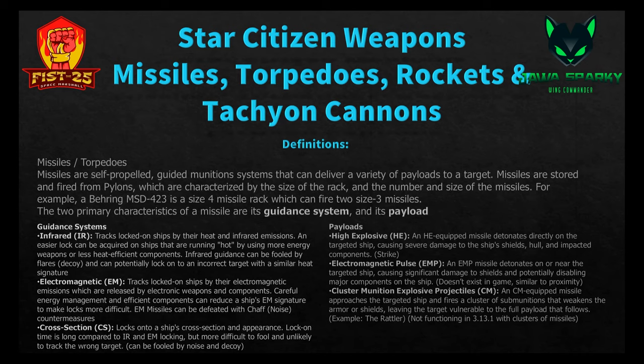The two primary characteristics of a missile are the guidance system and its payload — really right now it's more about the guidance systems. Infrared guidance, or IR — some people may think it stands for image recognition, but it does not. Infrared is the same as heat seeking in modern day missiles. IR missiles track locked-on ships by their heat and infrared emissions, and an easier lock can be acquired on ships running hot by using more energy weapons or less heat-efficient components. IR guidance can be fooled by flares, called decoys in the game, and can potentially lock onto an incorrect target with a similar heat signature.